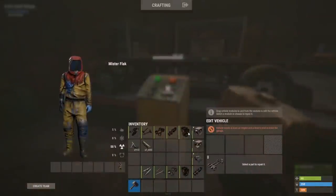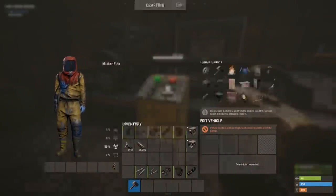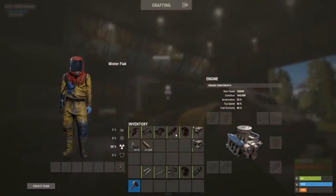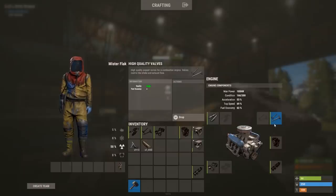Now, I'm making my way over to the three-module chassis. I'm putting down a front motor onto the front of the vehicle, and once I access that engine, I have the ability to use any type of engine component I want to make up a complete engine. The more high-quality the item, the better the performance and fuel efficiency of the vehicle.